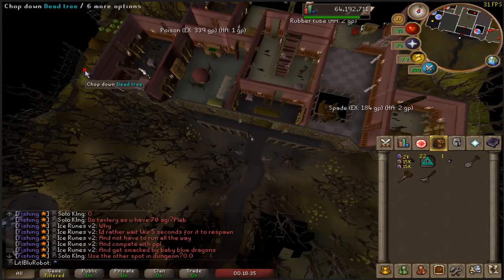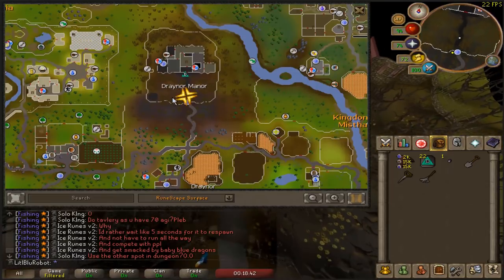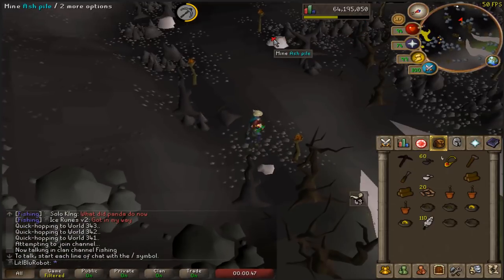This is where it teleports you, like right outside the front door, and the patch is right here. This is a whole lot quicker than coming from Draenor. I'm not sure what's going on here, but the animation's not working.